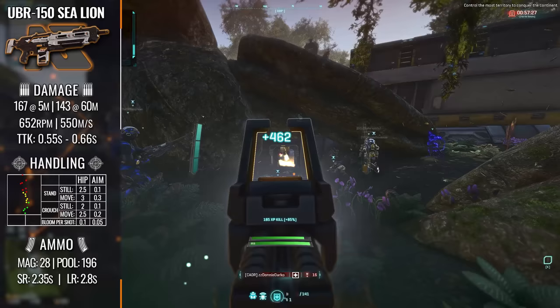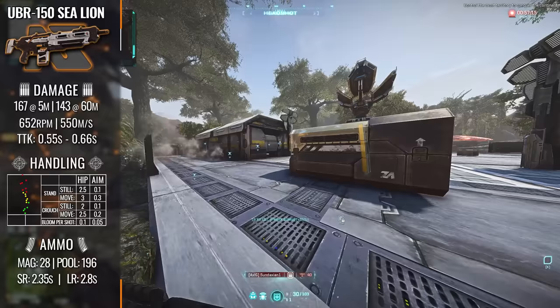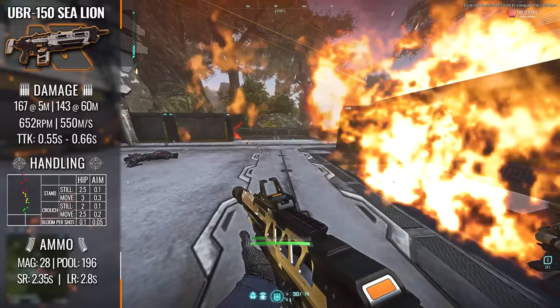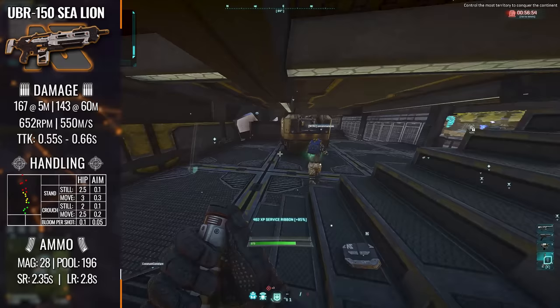This is a unique situation where the Sea Lion actually has something unique going for it. It has a cone of fire bloom of only 0.1 per shot when moving, or 0.05 when still. That's something you don't ever really see on a 167 damage model weapon. So there's a little nugget of good going for this weapon — it's a little bit more accurate over longer bursts against other 167 damage model weapons you may be familiar with. It's basically great for anyone who plays New Conglomerate normally and prefers to stick with that damage model, but do it underwater instead.